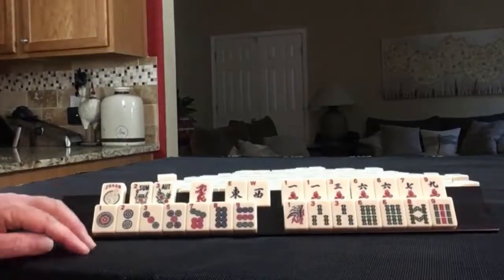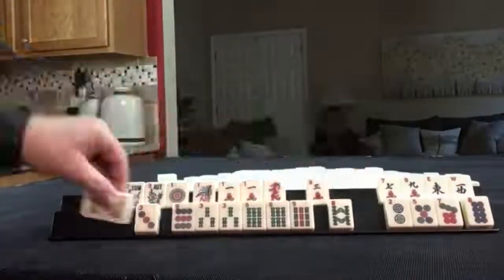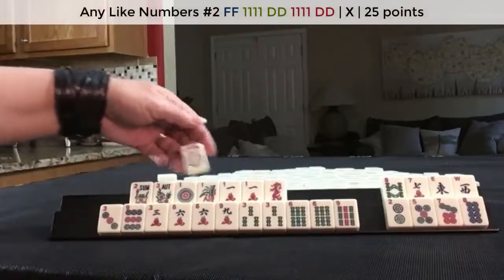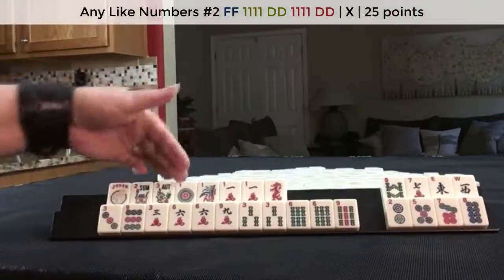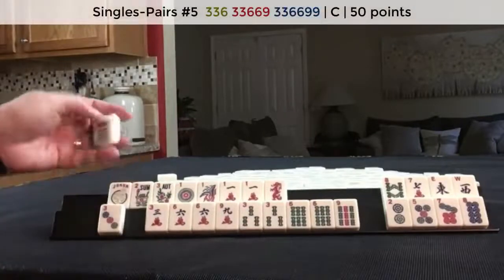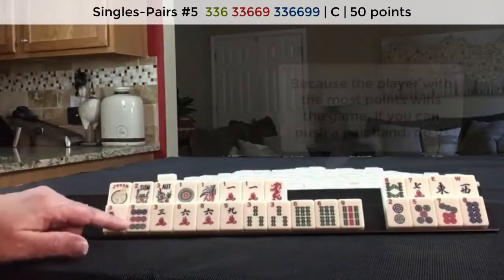If these were my tiles, I would play three, six, nine and like numbers with ones — so whichever dragon comes in, one dot or one bam, white dragon or green dragon. And then down here, we could maybe play the pair hand, in which case we would not need this. Three, six, nine — three, six, nine — that's pretty close. I think I would try to push that pair hand.